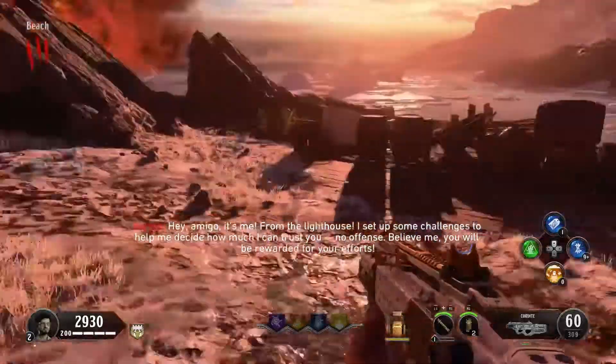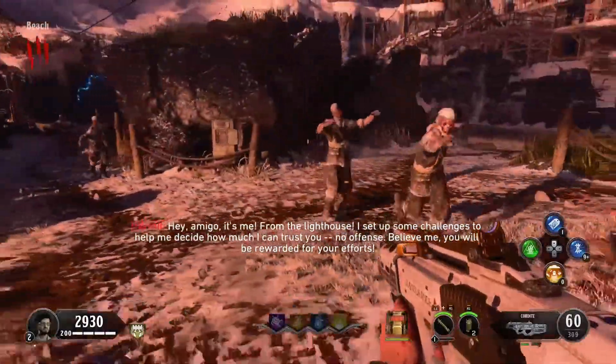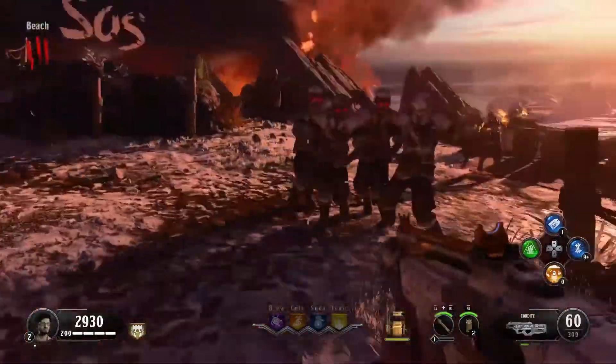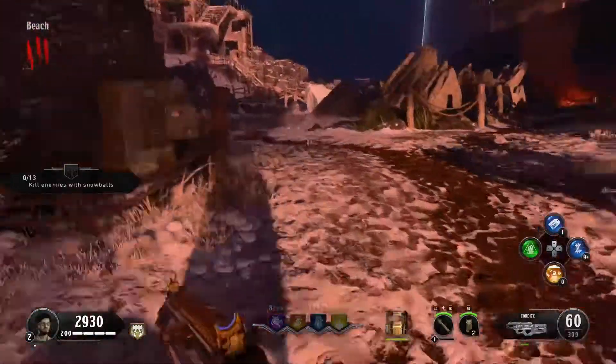Hey guys, it's Shadow and welcome back to the channel. Today I'm here with a trophy guide on how to get the Abnormal Energy Bill achievement in Tiger Totem. For this trophy you're gonna need to light up all the totems in a single match. There's gonna be an easy, a medium, and a hard challenge, but once you see this guy they should all be pretty easy.